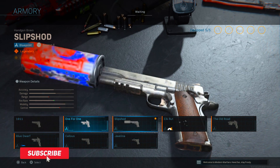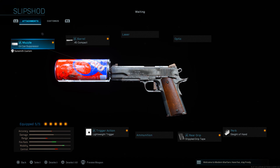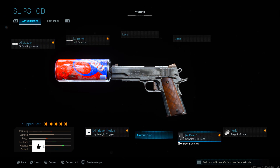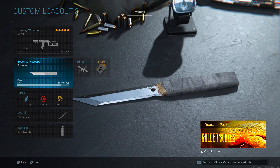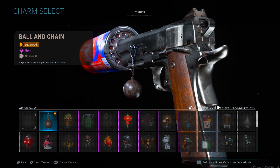Looking at the new weapons, we do have the 1911 Slip Shod. This one comes with the oil can suppressor, the .45 combat barrel, lightweight trigger, stippled grip tape, and slight of hand. We also have the new Chivvy here as the melee weapon, and let me just quickly equip the new ball and chain as the weapon charm.